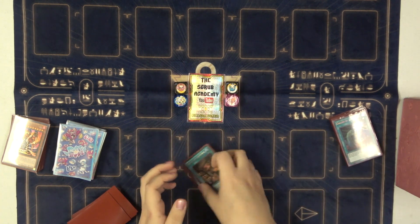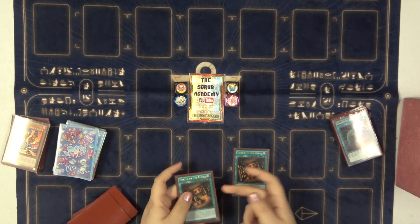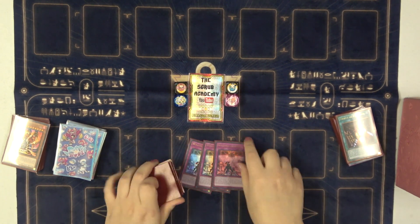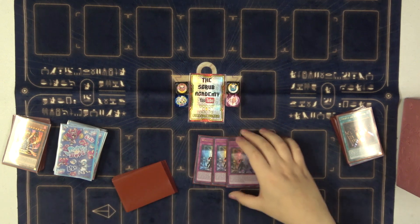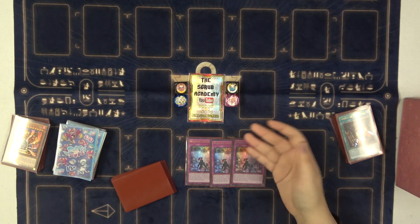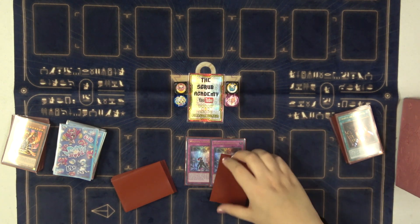Temple of the Kings also sometimes helps you going second — you can flip it, play it, flip a Punishment or Compulse, get rid of their bonus monsters. As for Labyrinth-specific traps, the only Labyrinth spell/trap we play besides the field spell is Welcome Labyrinth, which tutors a Labyrinth monster from deck when you flip it. It's kind of the only one you need.